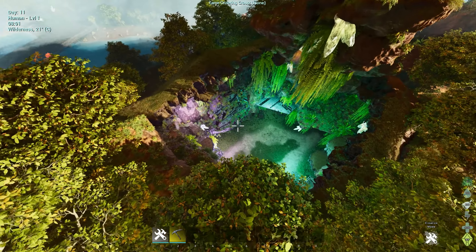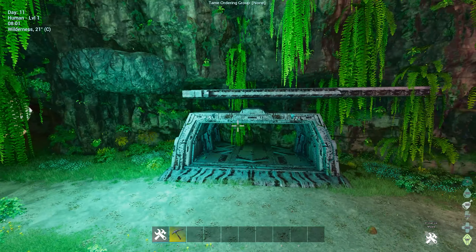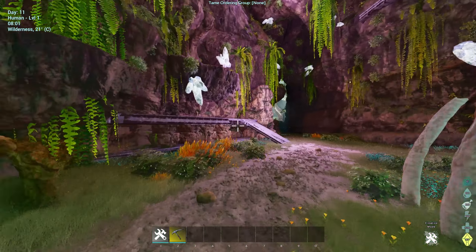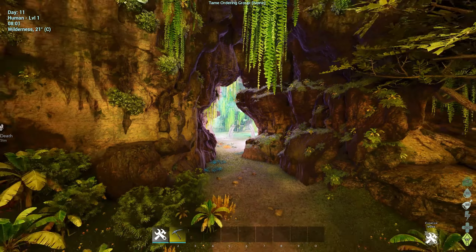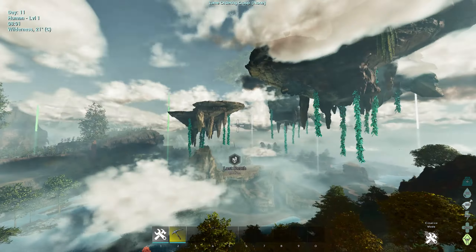What's in here? This looks like Aberration — it's got that Aberration vibe to it. So it's like an entrance in here, but you can access it from the top as well. So that's kind of cool.